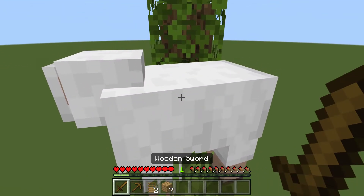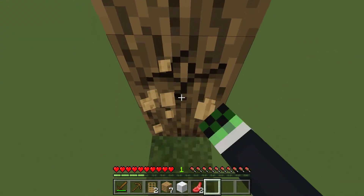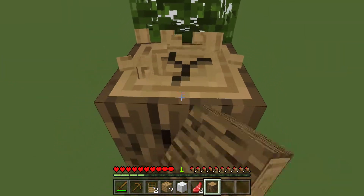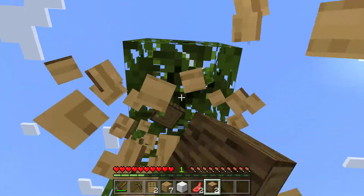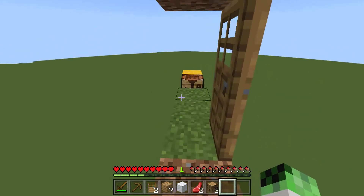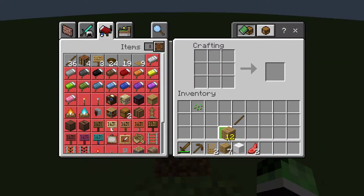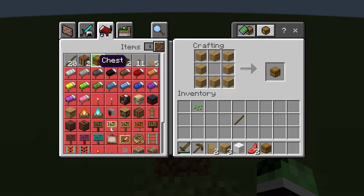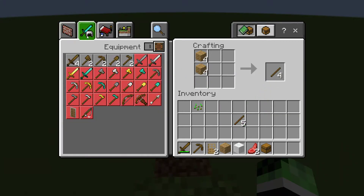Let me get that wood. I just passed by this spot - this is my favorite place to check. There we go. Let me get two swords.